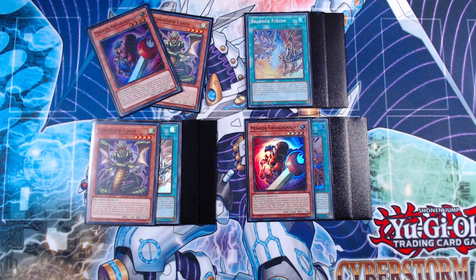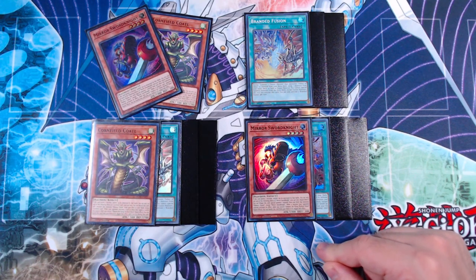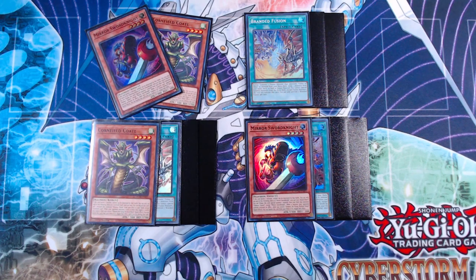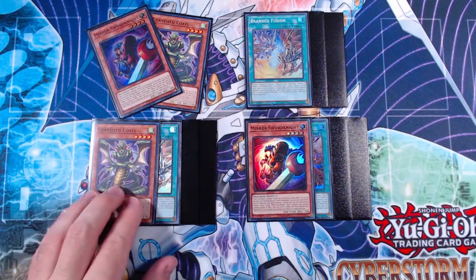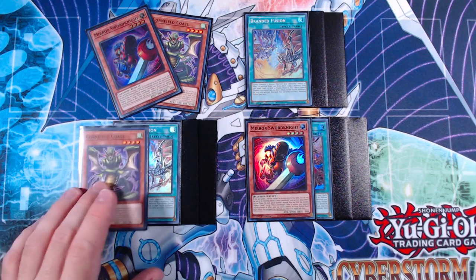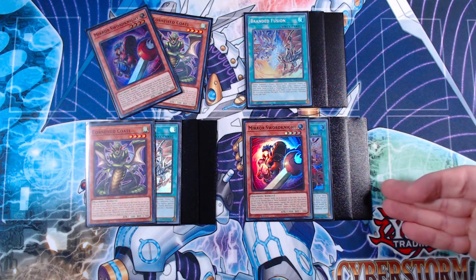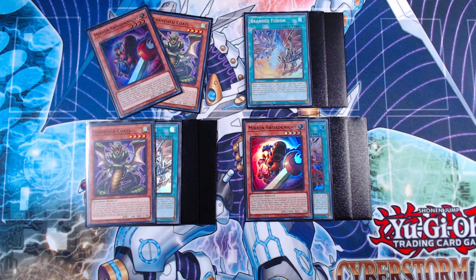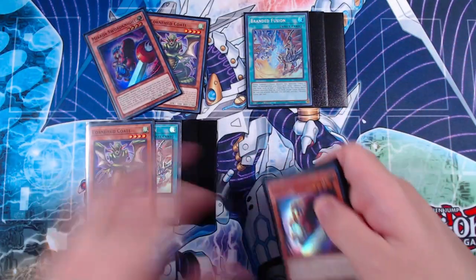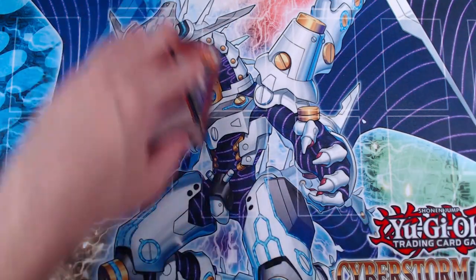Here we are with the combos. I have four combos to show you today, ranging from the absolute bare minimum to the more complex, highest-ceiling lines possible with this deck. Then of course I'm going to show you a test hand. We have a combo starting off with Mirror Sword Knight or Cornfield Total, Branded Fusion and two blanks, and the branded opening with two blanks.